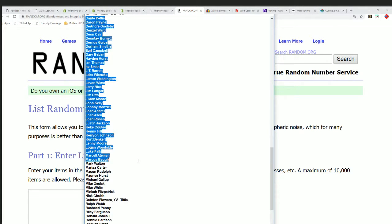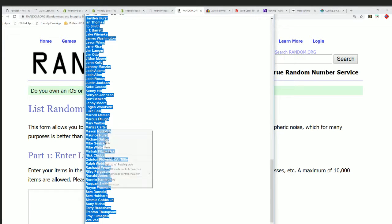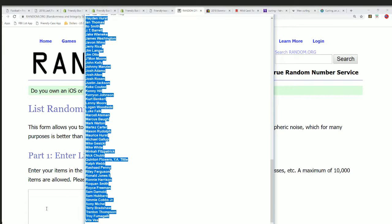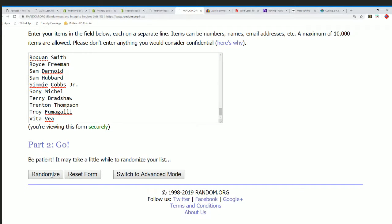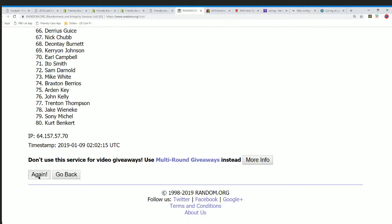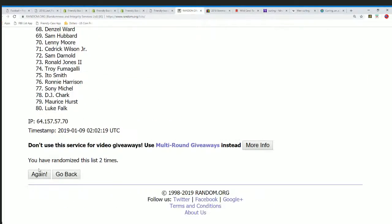We're going to randomize the checklist players right now. We've already got one random complete. The owner name random is finished. All that's left to do is randomize this list seven times. Let's do that right now. Here we go. We'll see who gets which checklist player in Leaf Flash football. Good luck in our box.